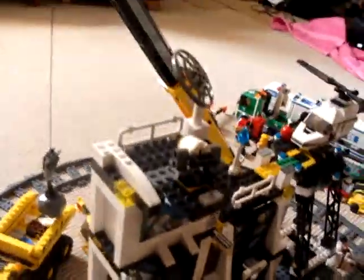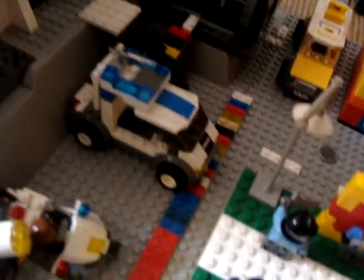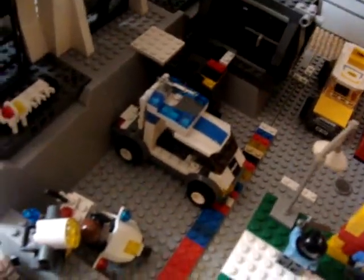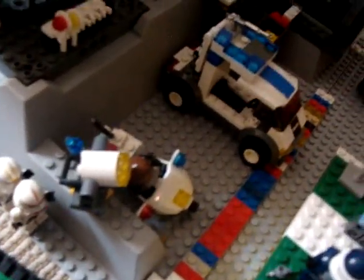The police station has a little spotlight on the top, a helicopter, three floors, and a customized police truck out front. There's also just a police motorbike. Then my custom tank — I already did a video on that.